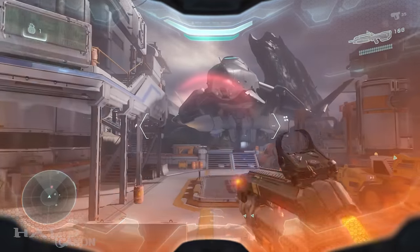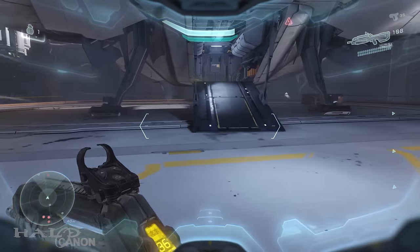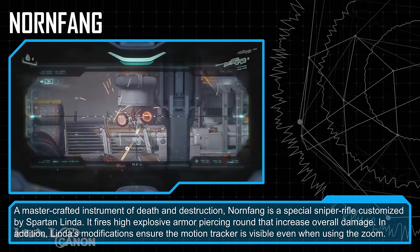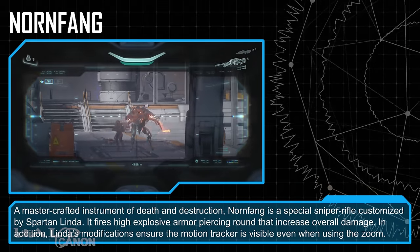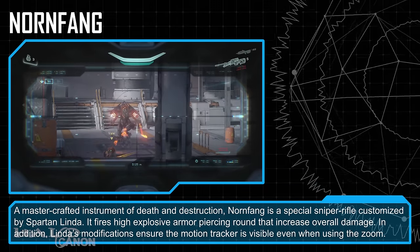Next up is level 5, Unconfirmed, which features Norfang — Linda's sniper rifle. It can be found inside the Prowler Blue Team used to get to Meridian. A mastercrafted instrument of death and destruction, Norfang is a special sniper rifle customized by Spartan Linda. It fires high-explosive, armor-piercing rounds that increase overall damage, and Linda's modifications ensure the motion tracker is visible even when using the zoom.